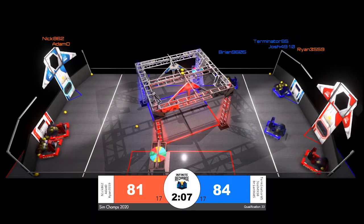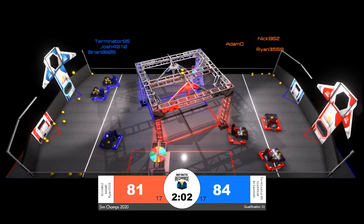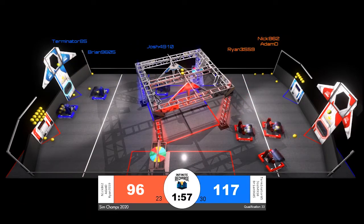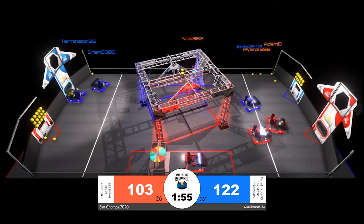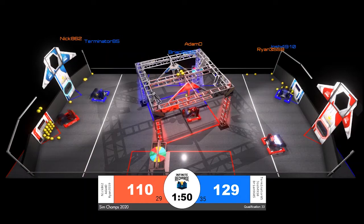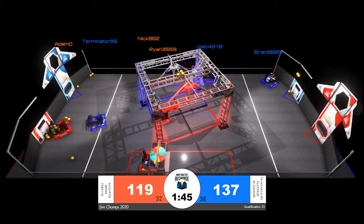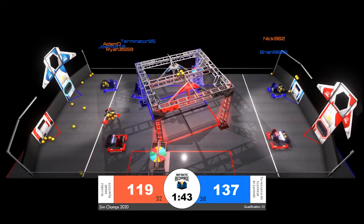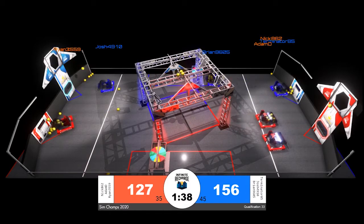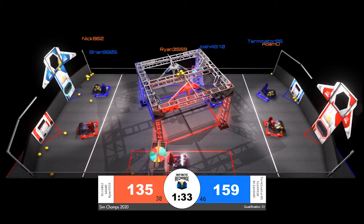That comes down to just one or two power cells going through the inner port of their power port, as opposed to the outer port. Just like in Infinite Recharge, whether you can see it or not, there is a small inner port inside that high goal above the robots on the playing field floor. Putting one power cell through the inner portion is worth three points; falling outside of it is worth two. In Autonomous, those score values are doubled, just like a real match, even though there is no true Autonomous period in our Sim Champ.